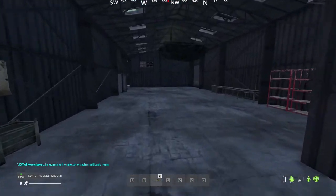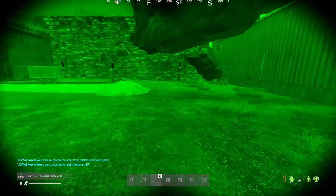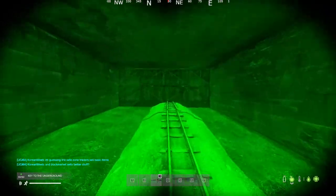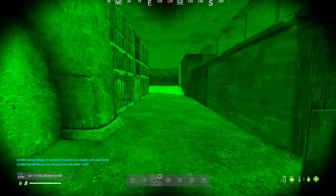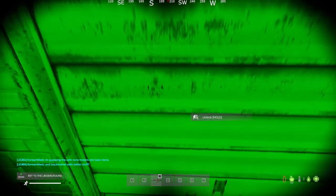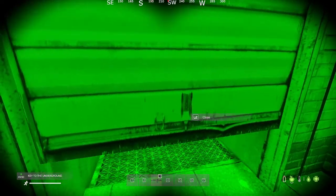You're going to go in this door. I'm going to go ahead and turn on the NVGs — sorry for the brightness but it is very dark. You're going to come in here, crouch, and there's a big metal gate. This big metal gate should say unlock — you can have 50 uses on this key. We're going to go ahead and unlock it and there it goes. Now we can open it.